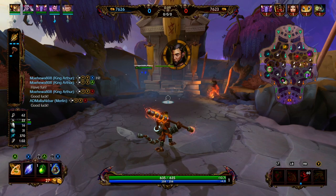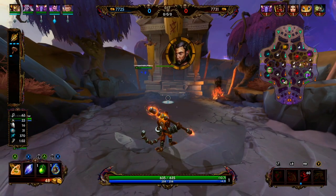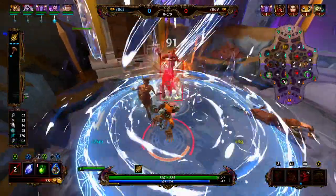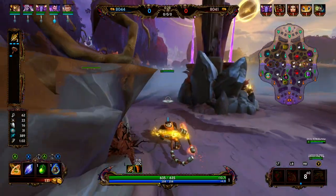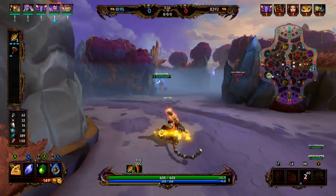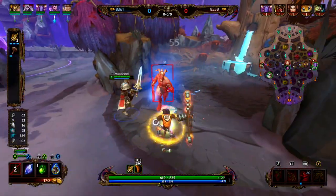Pressing the 3 again is going to allow Hun Batz to travel to the next target, and it can have a maximum bounce of 4 targets. Hun Batz's ultimate summons a totem with a large circle around it — enemies caught within the radius are going to be feared away from the totem and take damage every 0.25 seconds. As you level this up, the lifetime of the ult gets longer. His passive: after using an ability, Hun Batz's next basic attack will deal 15% increased damage.